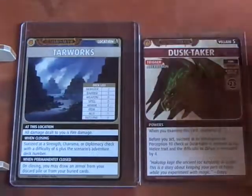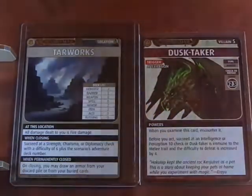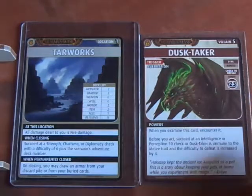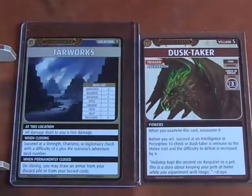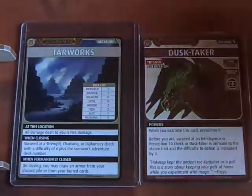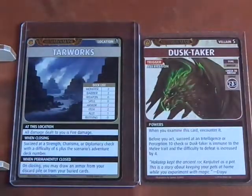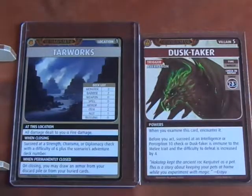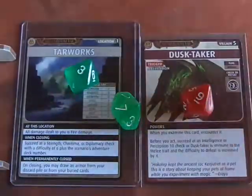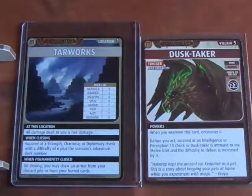Advancing the Blessings Deck, we get the Dusktaker back. I have a Blessing of Ra, so I'm going to roll 2d10 for the Intelligence or Perception 10 check. I also held onto an item that lets me add a d8 to my Perception check — glad I kept that. Rolling 2d10 plus a d8, I got a 9, 7, and 3 — a total of 19. That means I can use the melee trait and it's only a combat 23 check.